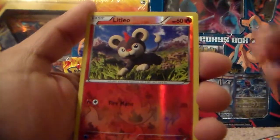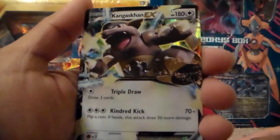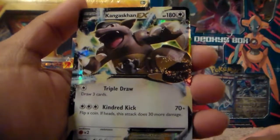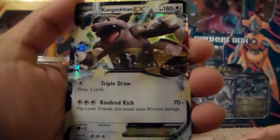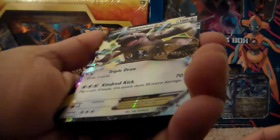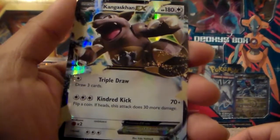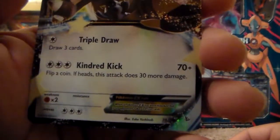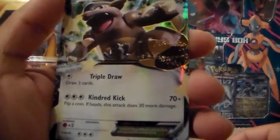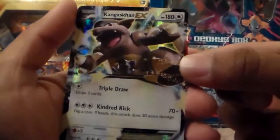And our rare in the pack is a Kangaskhan EX, everyone. It is not a secret rare. So I pulled a Mega Kangaskhan EX and a Kangaskhan EX. This is a nice card to get. This is a 78 out of 106 card, and it is a shiny star, so it is a rare card. It's a beautiful card — there's a little baby Kangaskhan there. I'm happy to get that, and I'm going to share it with you guys.